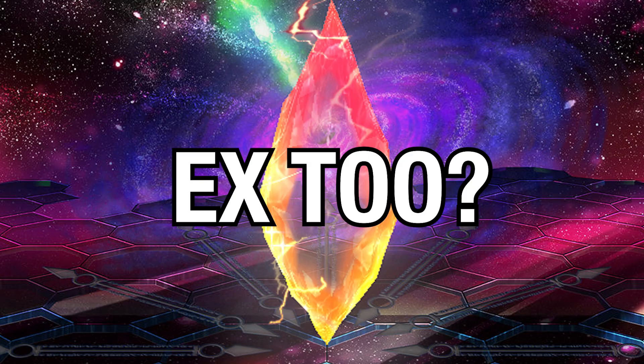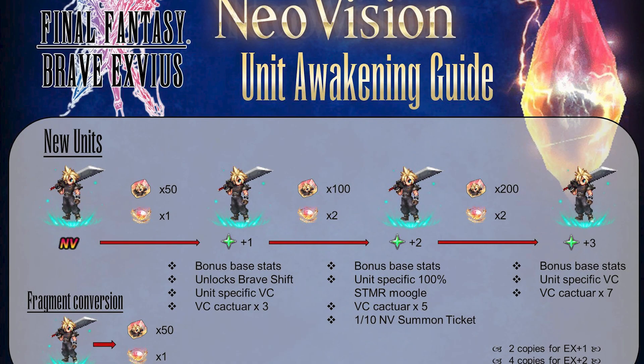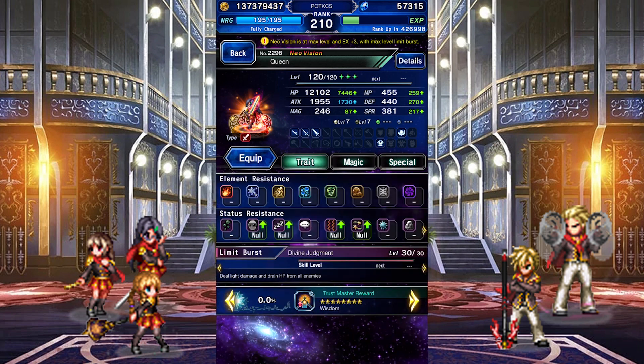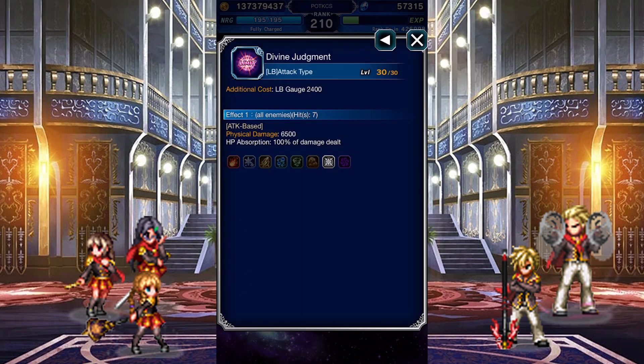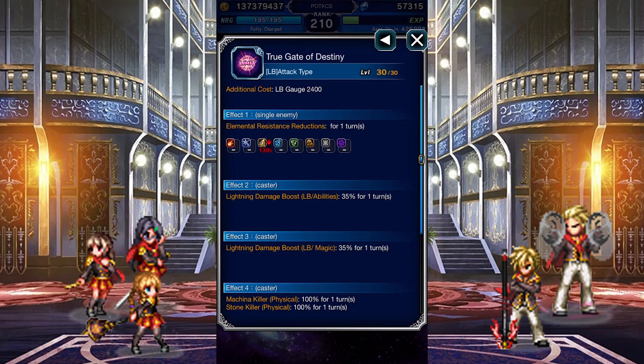So, EX too? While all LB users benefit from an EX awakening, the fact that every LB user benefits from it sort of cheapens the act. Of course, the literal price itself doesn't get any lower, but it should make players reluctant to be so reckless with their resources. If we look at her passives, she has an instant LB which is locked behind EX plus 3. Now, Queen's LB might just be the weakest thing ever, but it compensates for it by being off-element — did I also mention that it's the weakest thing ever? Regardless, if you have the resources to spare, go ahead and raise Queen's EX level for the Super LB. Just be aware you're not getting much else out of it.